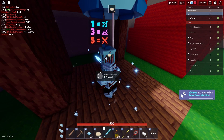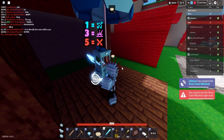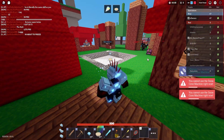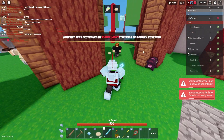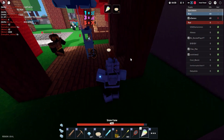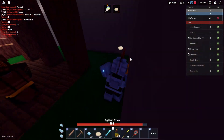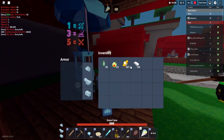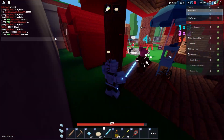I forgot to mention — they also added this Snow Cone Machine thing and I don't really know what it does, but I want to use it. I'm going to buy some snow cones real quick. Oh wait, I got a snow cone, let me take that. They're at my bed — hey, what's up? I'm just going to keep using my Ice Sword to get kills.